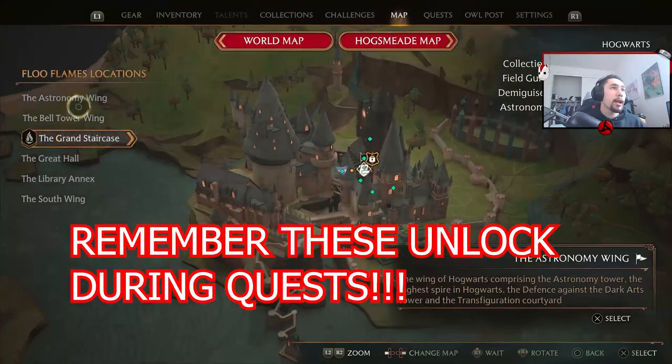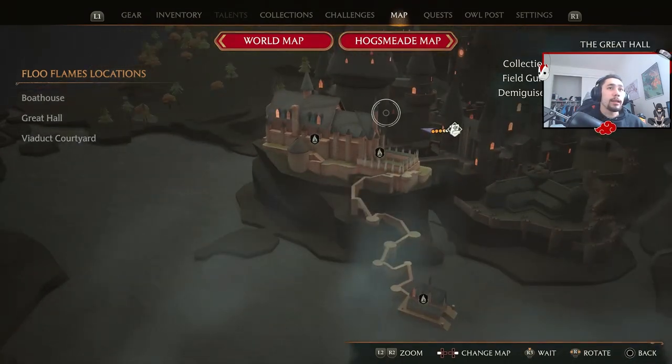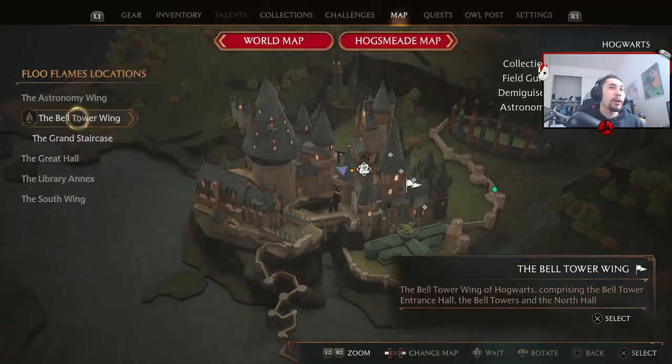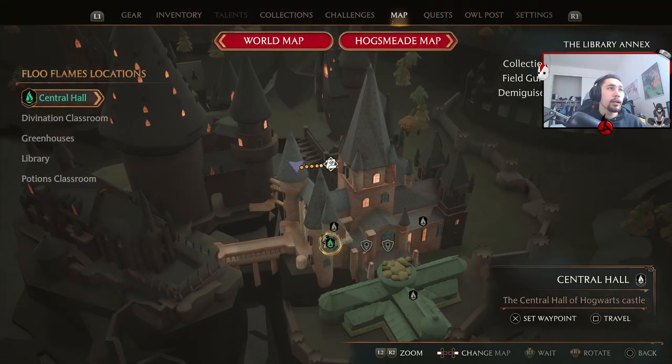So if I want to go to, let's just say the Great Hall, I'll click here and then in there I could choose all the Floo Powder Flames that I have — Library Annex, all of that. So let's just go to the library, let's go to Central Hall.